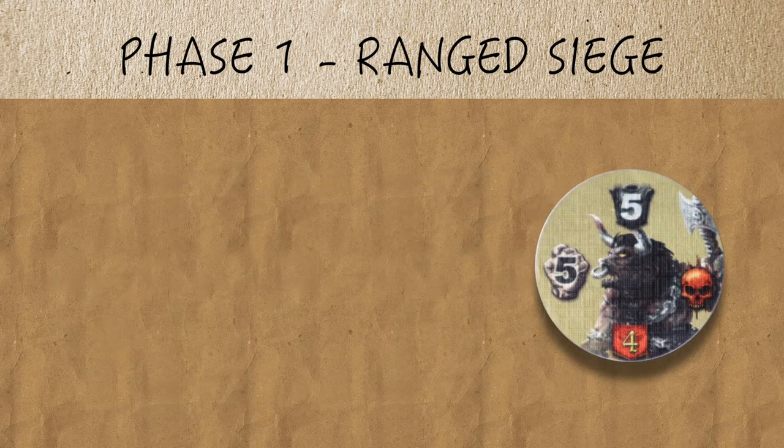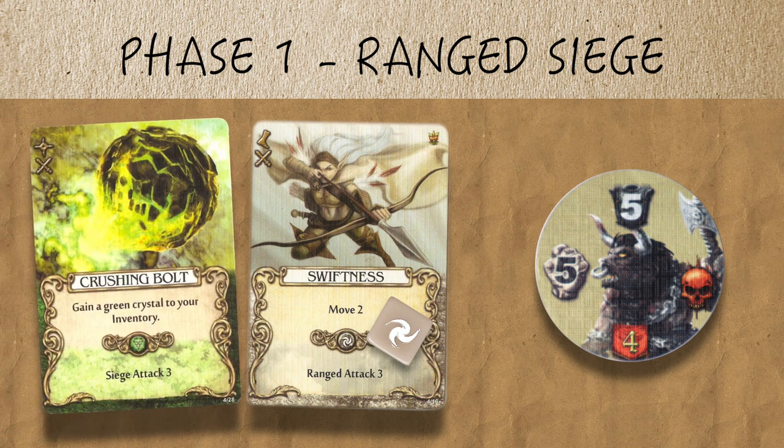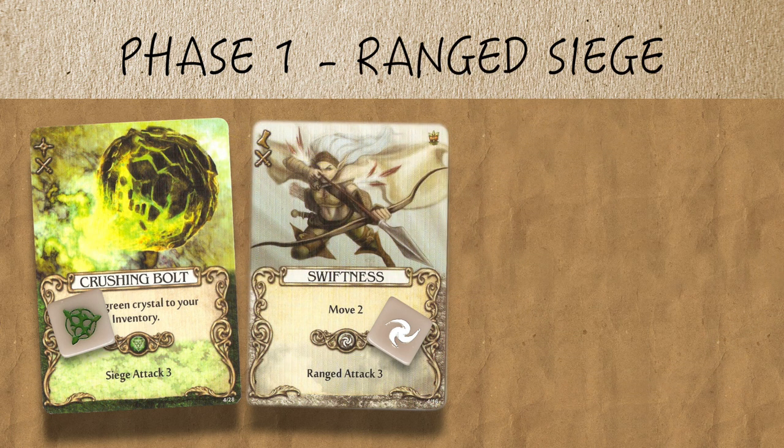Combat in Mage Knight has four phases. Let's quickly look at these phases, and then we'll look at each one in much greater detail. Phase one is called the ranged siege phase. This phase gives you the option to strike the enemy first, but only with attacks that include the word ranged or siege as part of the attack name. If you can pull off one of these attacks, it makes for a very quick and painless combat for you, but ranged and siege attacks are harder to come by in Mage Knight.